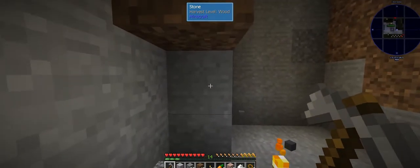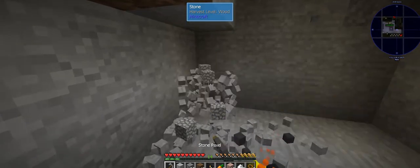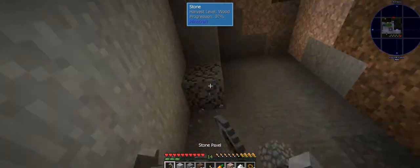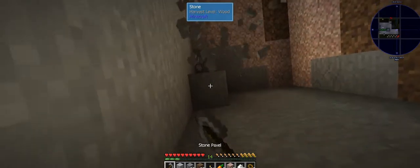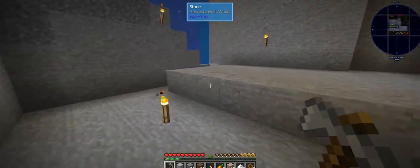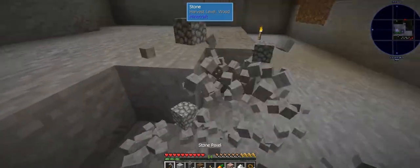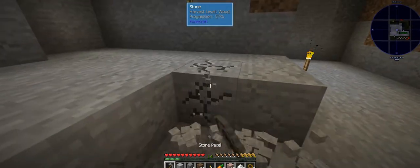If you really want to go ham on resources fast, make like nine to sixteen bonsai pots and just go to town. Bonsai pots are super easy — if you're new to Minecraft, it's just five bricks like a small cup. Get a lot of clay starting out because bonsai pots are your way to getting resources.